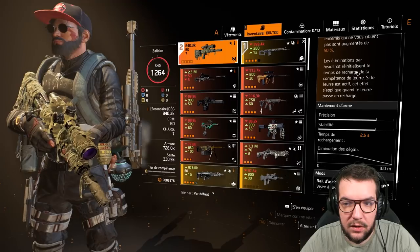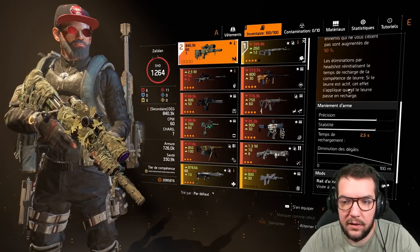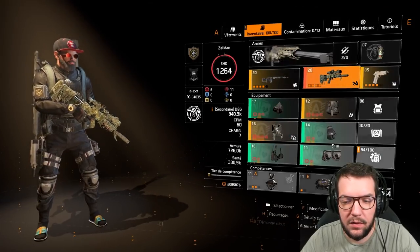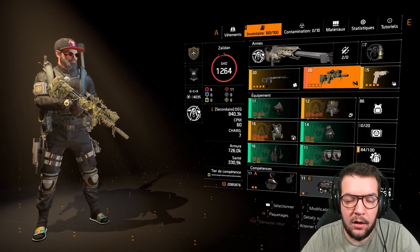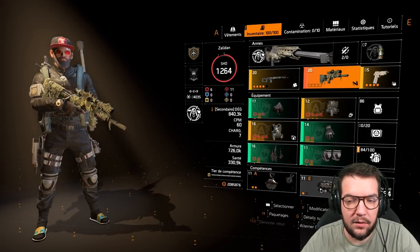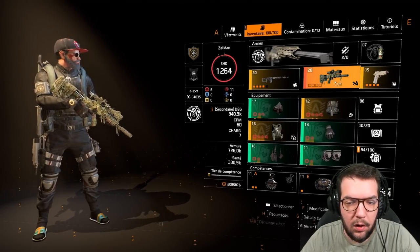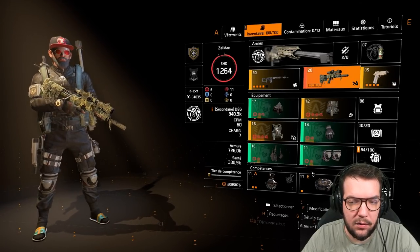Le talent du Mentis : votre vue zoomée affiche des informations supplémentaires sur les ennemis qui ne vous ciblent pas. Les dégâts de headshot et de points faibles contre les ennemis qui ne vous ciblent pas sont augmentés de 50%. Les éliminations par headshot réinitialisent le temps de recharge de la compétence de leurre. Si le leurre est actif, cet effet s'applique quand le leurre passe en recharge. L'objectif c'est de ne pas se faire cibler — c'est un vrai gameplay sniper, le leurre est primordial sur ce build.